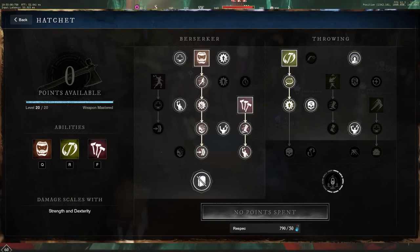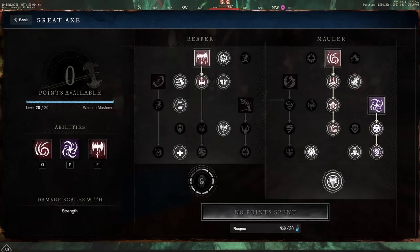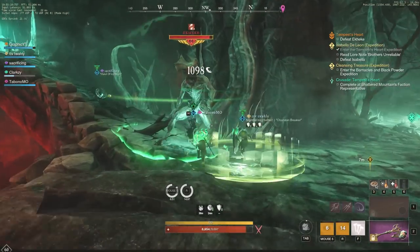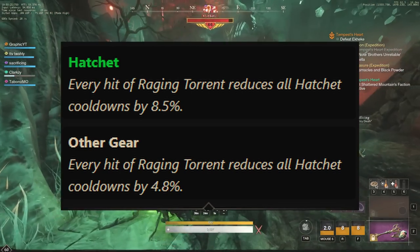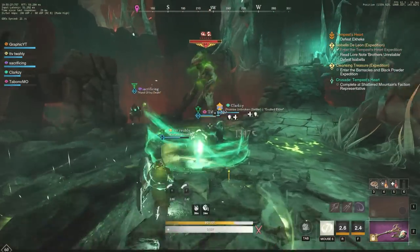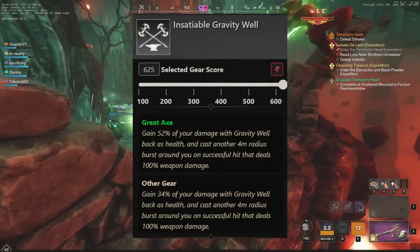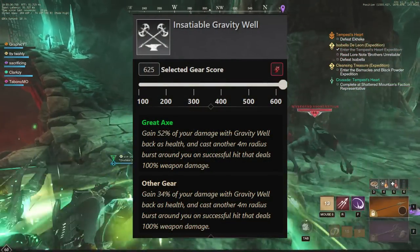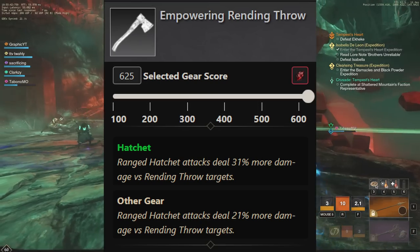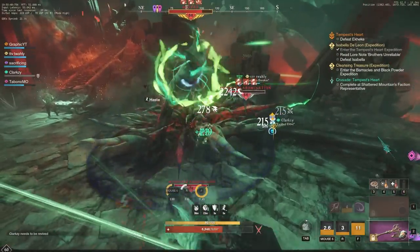Next in line we have the Hatchet Greataxe. This is probably the most well-known right now as the current meta build, because the Greataxe gives you great utility. You aren't going to get that Perforate anymore, but the Greataxe is going to be able to group up mobs and do a lot of damage. You're going to want the same thing with the Hatchet — Refreshing Torrent, where every hit of Raging Torrent reduces the Hatchet cooldowns. When it comes to the Greataxe, there's Insatiable Gravity Well: gain 52% of your damage with Gravity Well back as health, giving you more sustain and casting another 4-meter radius burst of damage as well.